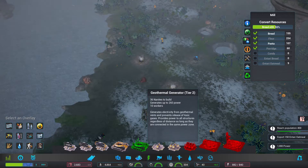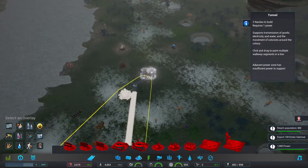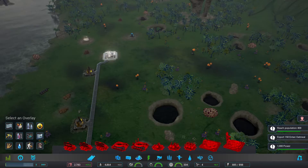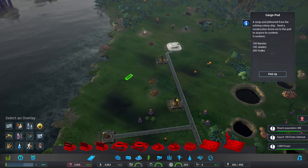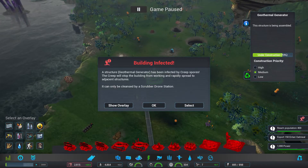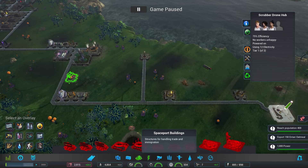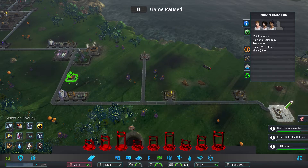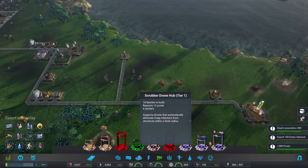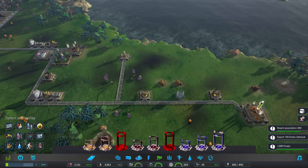We're running out of power as well so it's time for the geotherm to go down and get connected up. And now it's summer time — the horrible winter is over. I probably should have just picked that up: nanites, jewellery and vodka — I like that. Creep and boars, oh no. Okay so I need a scrubber station in here. Where's the nearest scrubber station? It's just there. I need to wait for some nanites — we'll just increase the speed a bit. Having a scrubber station about here would be a good place.